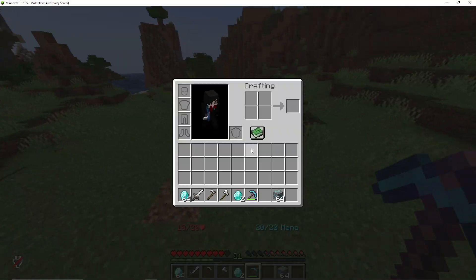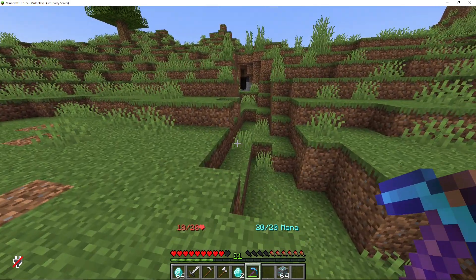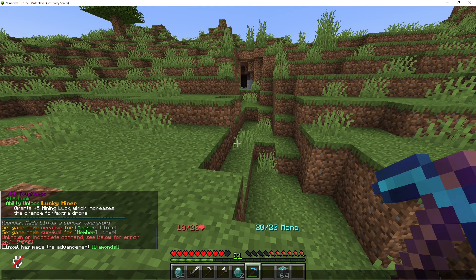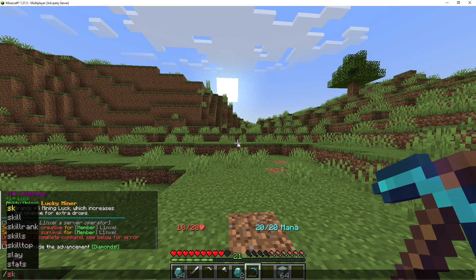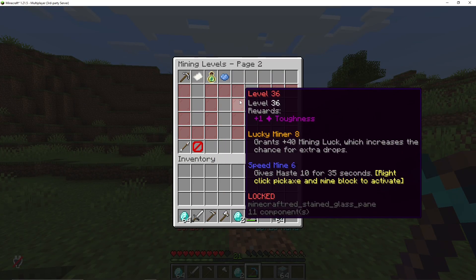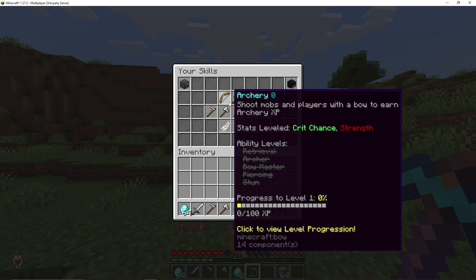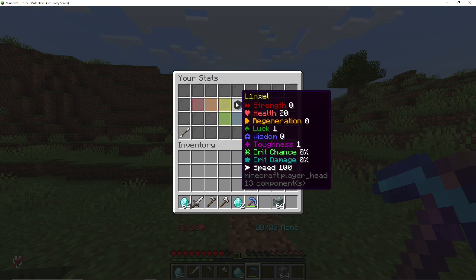In like 32 diamonds I got an extra one. That's what you get for level one — 5 plus mining luck. Now let's look at our skill. Very rare, but after leveling up many times it will increase because level one is a small level. Now it says I have 1 luck and 1 toughness.